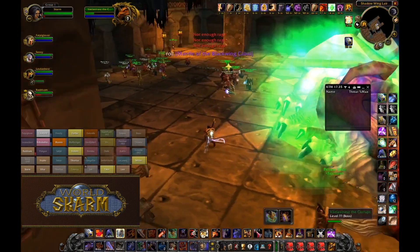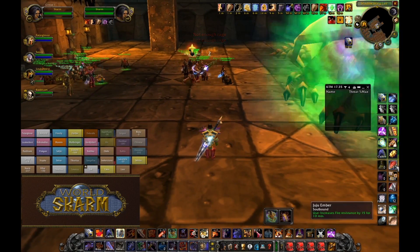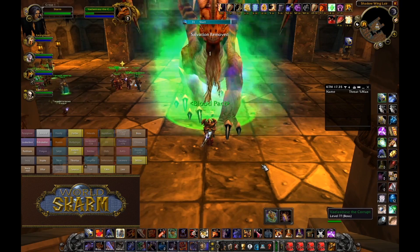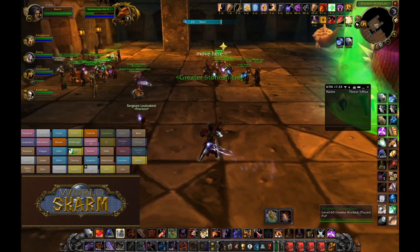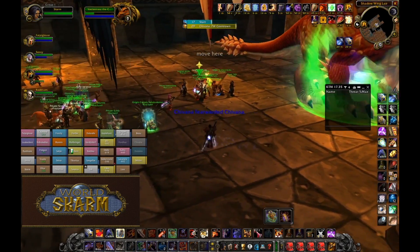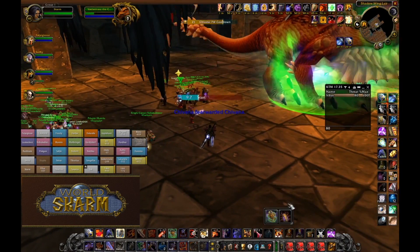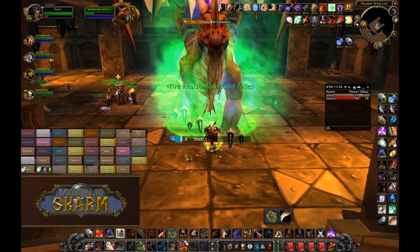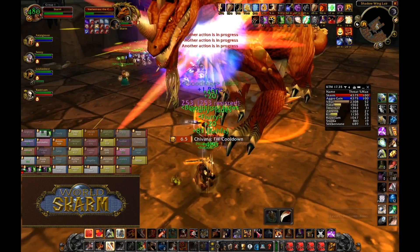This fight relies heavily on tank coordination and threat management. Generally, I'd like to shoot for 255 fire resistance and 7.5k HP to make this fight manageable for myself and my healers. The stacking Flame Breath debuff is the real killer — as you reach max stacks, your total HP can drop by 5% every second. For the opening of the fight: the main tank goes in at one second, off-tanks go in at two to four seconds, healing starts around three, and at eight seconds all DPS will begin.